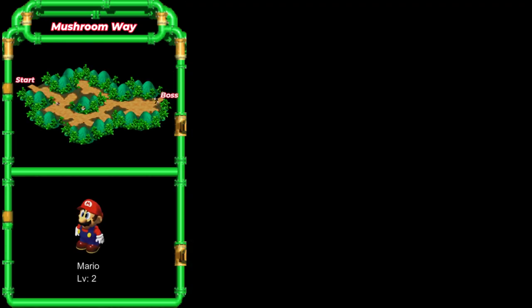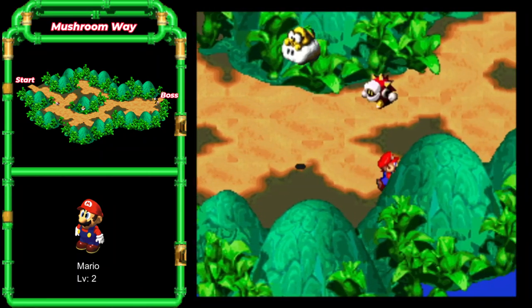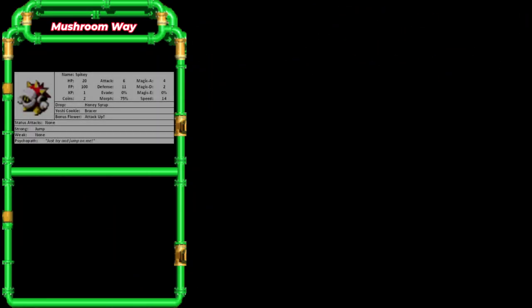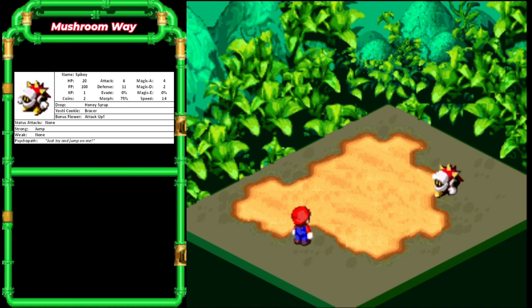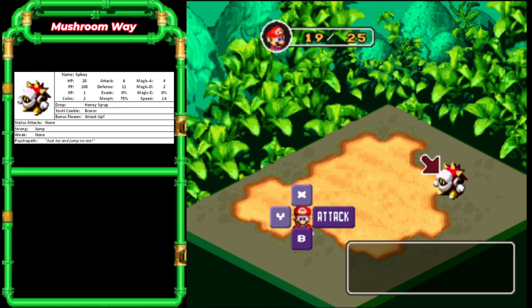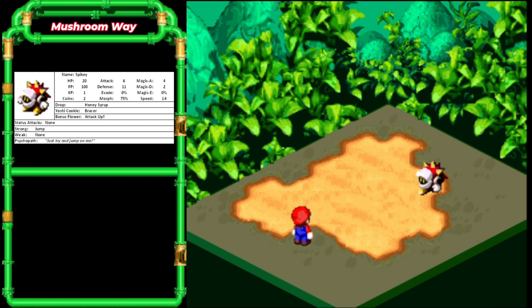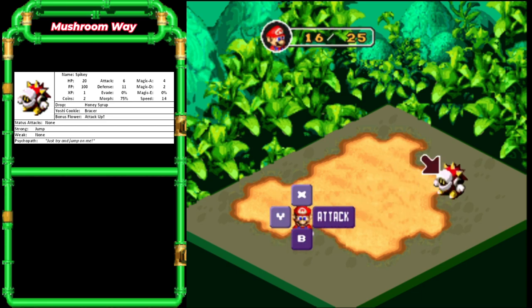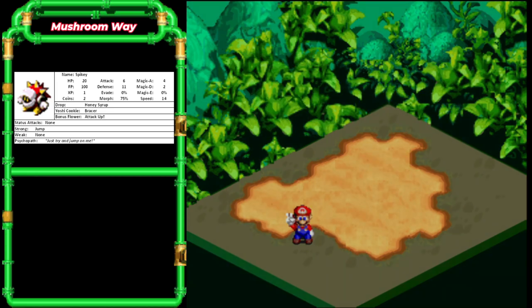The Lakitu is gonna continuously drop these spikies around, so you can grind a little to level three, but there's really no reason to do so. As you can see from the map, there are no other items available in this area, so we're just going to go to the boss. Before we go to the boss, we're gonna use a mushroom.